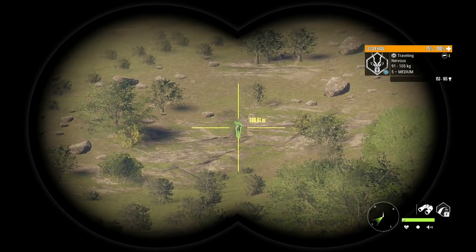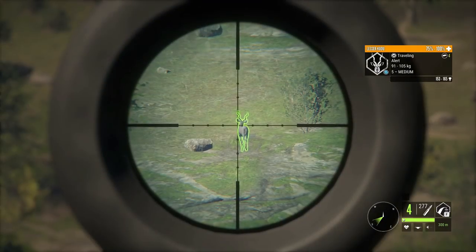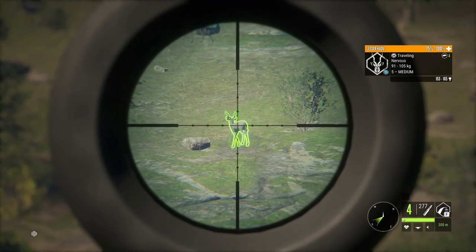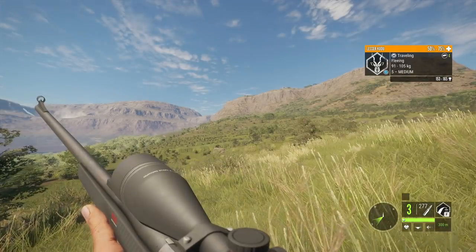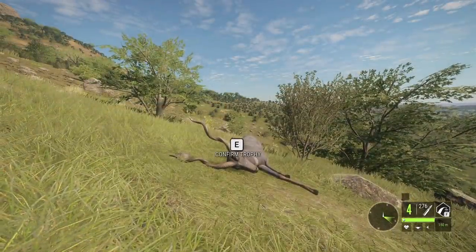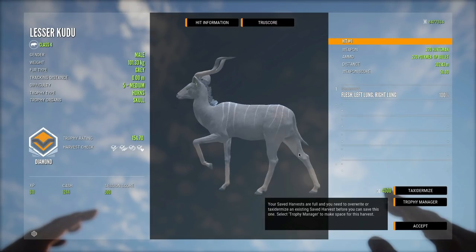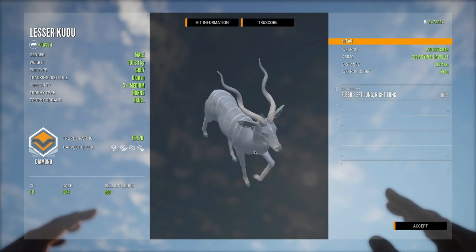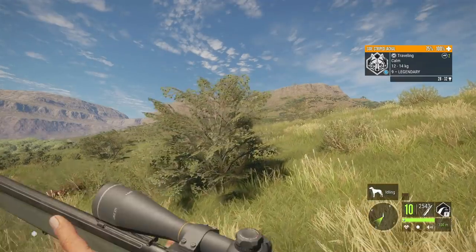This guy right here was a pretty good level five — I believe this is actually our biggest level five diamond kudu. He was giving us quite a few issues, just not really going broadside, so I had to wait a decent amount of time for him to give us the shot. Once we got the shot on him we took him out with the .270. This guy ended up being a 154 and easily the nicest looking kudu we've killed — he's just got really deep spirals on his horns, which is probably the best looking diamond for them.